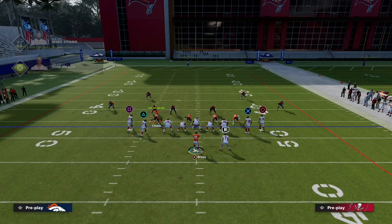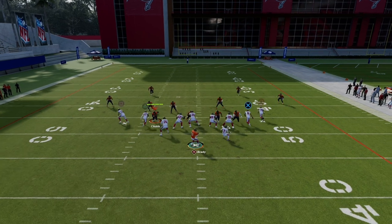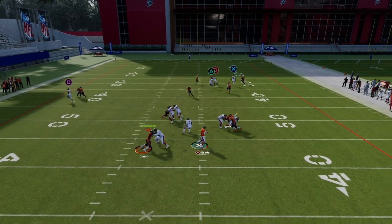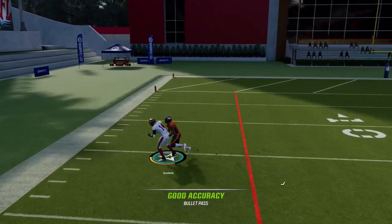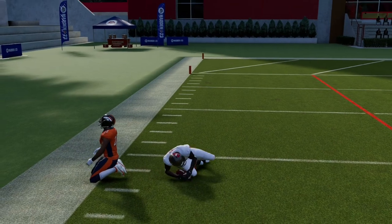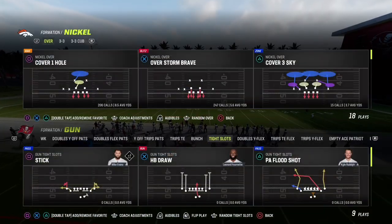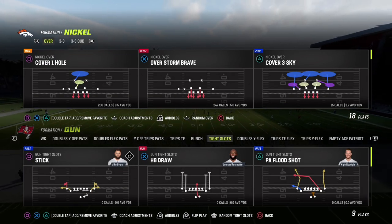All I'm going to do is crosser this guy, streak the tight end, crosser Godwin, and flat Evans. One of these crossers will become wide open very late. Right there the match is late and you have Chris Godwin for an easy 30 to 40-yard gain. I'm trying to provide you concepts, not individual plays, because if you conceptually understand how to beat match you'll be able to beat it in whatever formation you're in.